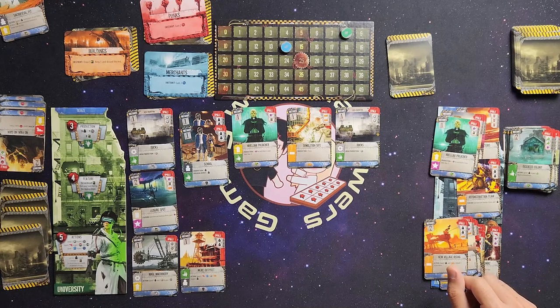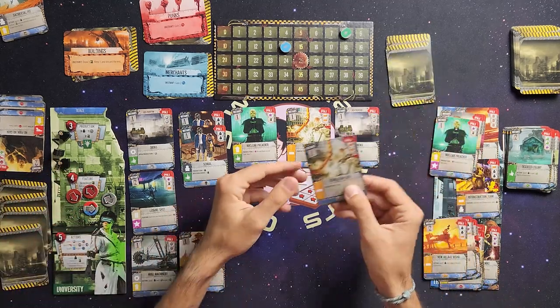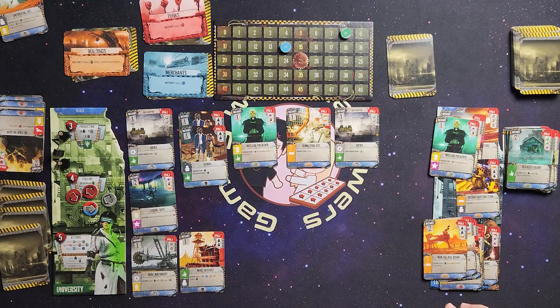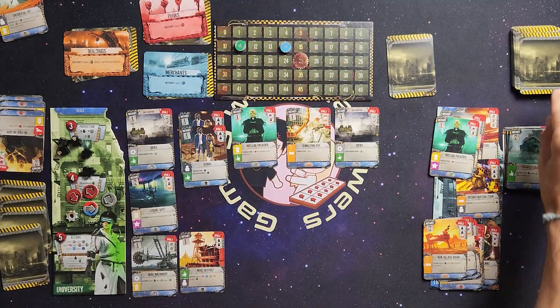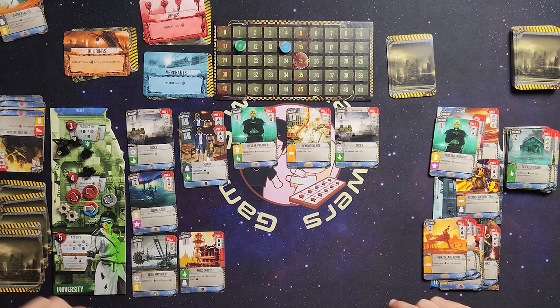Production phase: two red contact tokens, a universal contact token, three workers, a great contact token, two cards from the deck — a demolition site for ruins and another TNT. I also get a gear, two more workers from both schools, one victory point for each ruins in my city up to max three — that's three more — I produce one ruins, and an open production of another gear. Great production round.